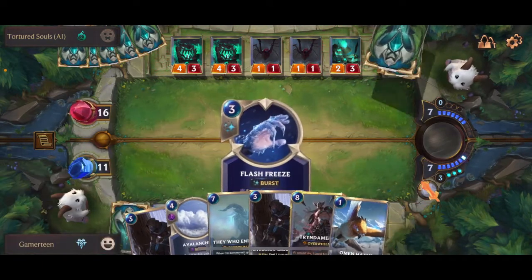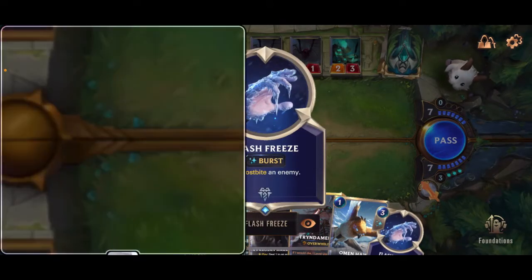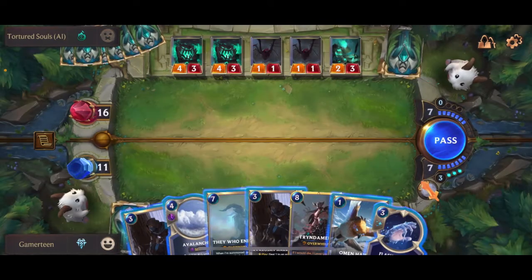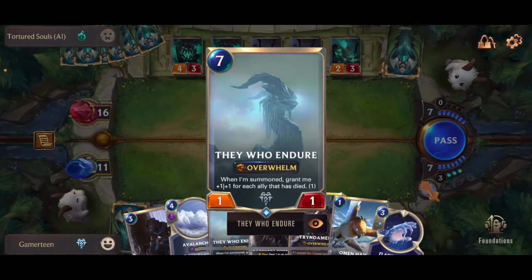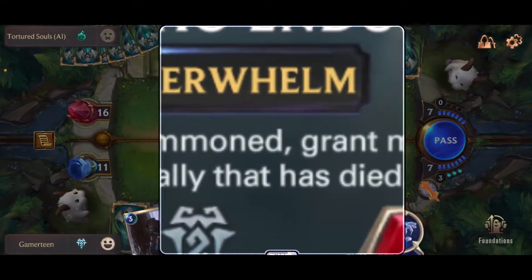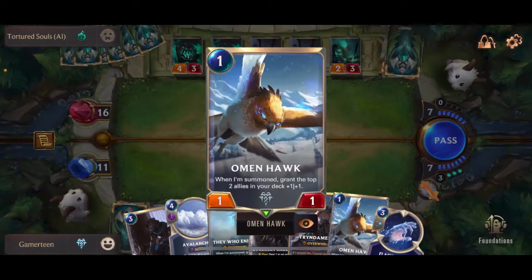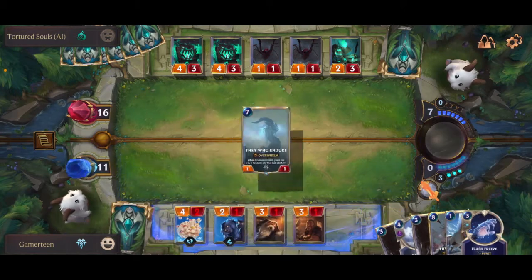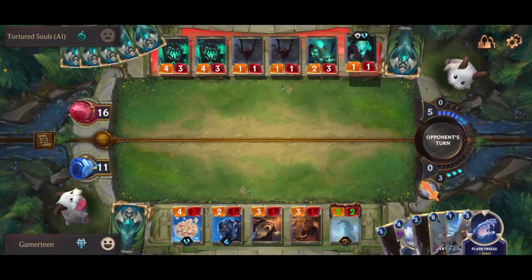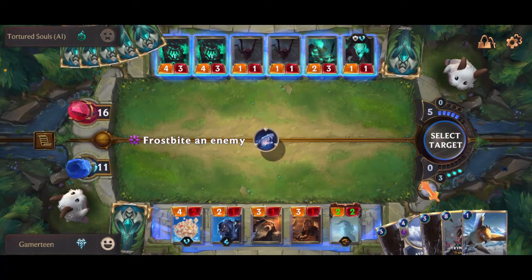Now I get the attack token — let's see what we get next. Looks like we can use a spell now. Ooh, frostbite an enemy — for three, I'm thinking probably the one that has the most power. We can also use the Omen Hawk. We got 'They Who Endure' — 'When I'm summoned, grant me one for each ally that has died.' That's pretty good. I think I'll do it this time. Now we can choose which one to frostbite — I think we're gonna go with this one.